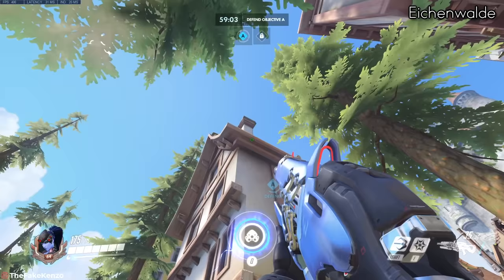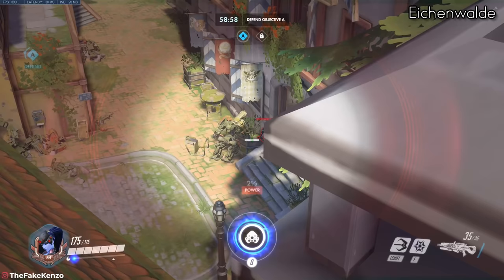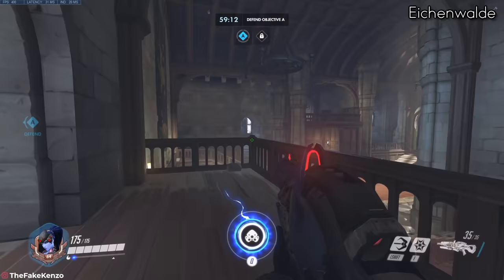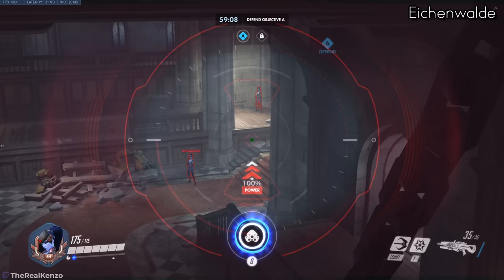Next up is Eichenwalde. There weren't that many good spots for this map, but the first one — if you feel like throwing the game — at the enemy spawn you can hook behind the chimney and balance yourself on top of it to hold their spawn. The second spot is rarely used: instead of standing on the chandelier on top of the point, there's a chandelier in the back which gives you a lot better cover and distance.